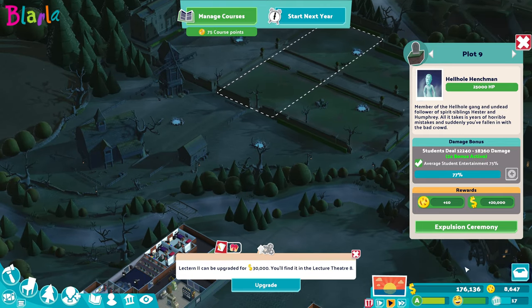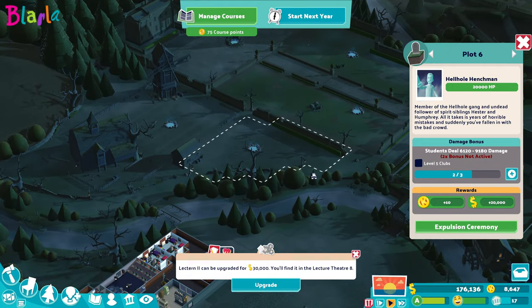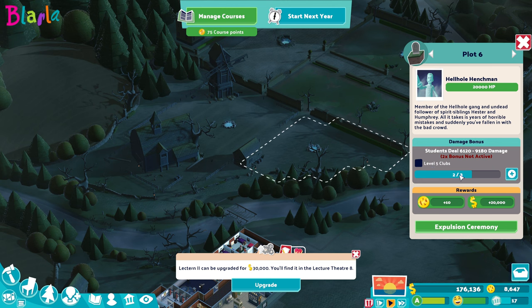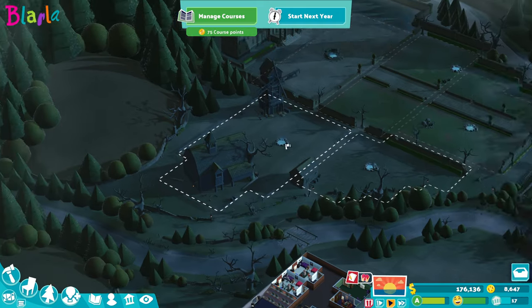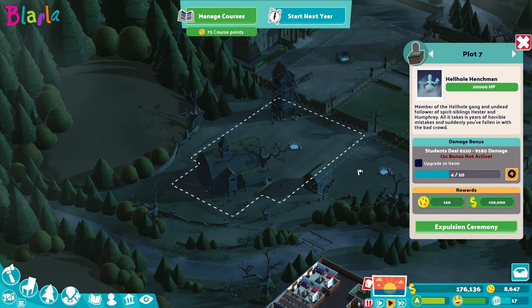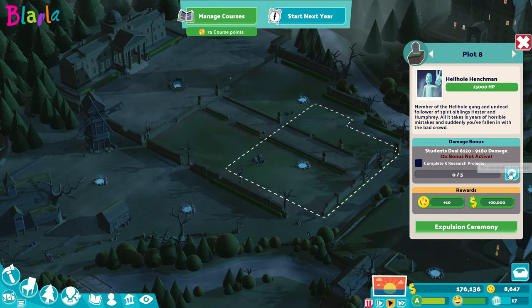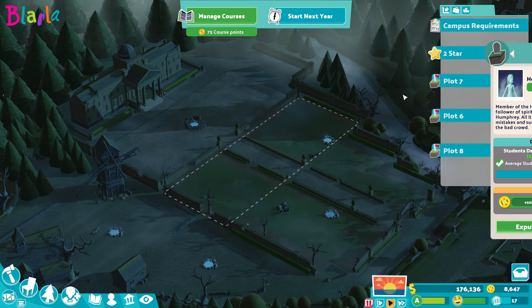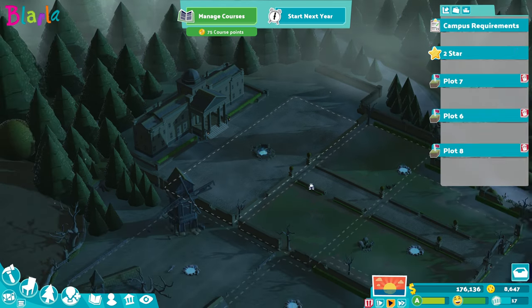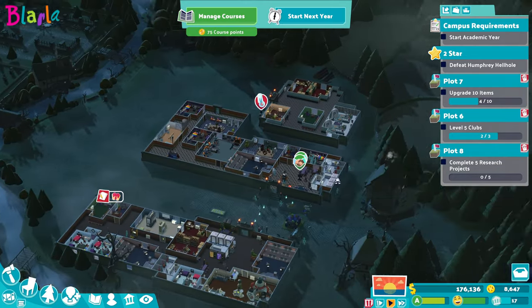This one we've done but that's because it's summer break - they're always happy at summer break so ignore that, it's misleading. We can see here that we need three clubs at level five. For this one we need to upgrade 10 items, this one we need to complete five research projects, and then apparently - I mean I don't believe it.